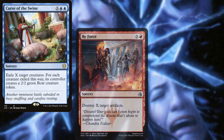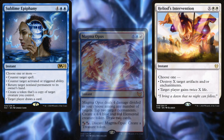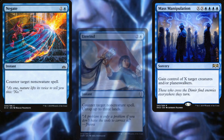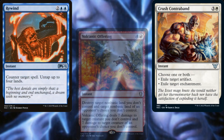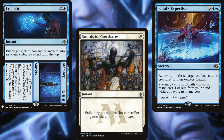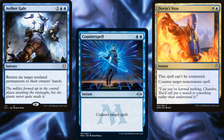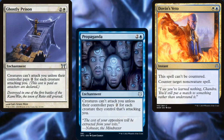Our interaction suite includes Curse of the Swine, By Force, Heliod's Intervention, Sublime Epiphany, Magma Opus, Mass Manipulation, Negate, Unwind, Crush Contraband, Rewind, Volcanic Offering, Generous Gift, Commit Memory, Swords to Plowshares, Baral's Expertise, Aether Gale, Counterspell, Dovin's Veto, Ghostly Prison, and Propaganda. As you can see, most of those spells have multiple targets or are mana positive with our commander.